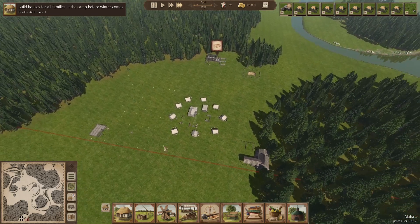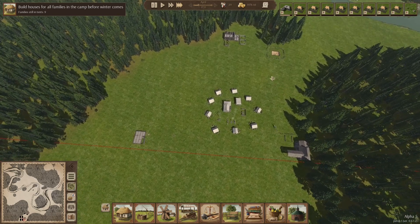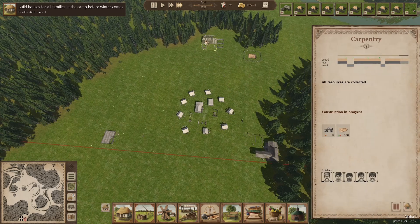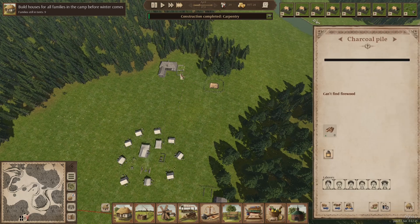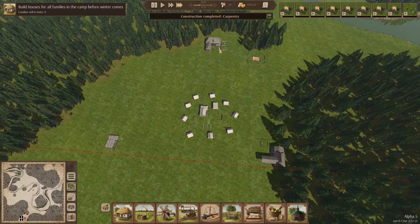Same thing as we had before — we have to build nine houses. One, two, three, four, five, six, seven, eight — we're at eight houses right now. We'll just need wood. We're going to build a carpenter, get some nails, and do the charcoal pit thing.